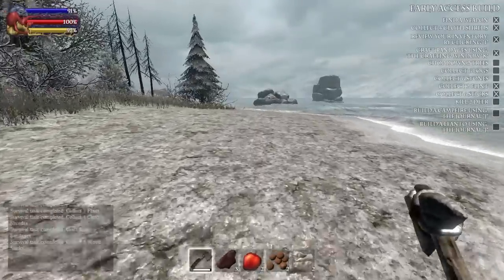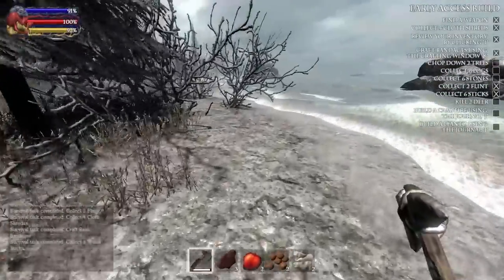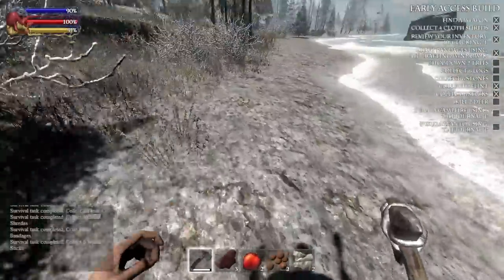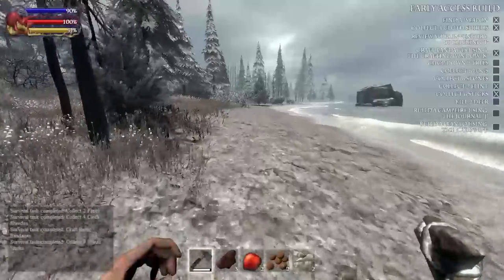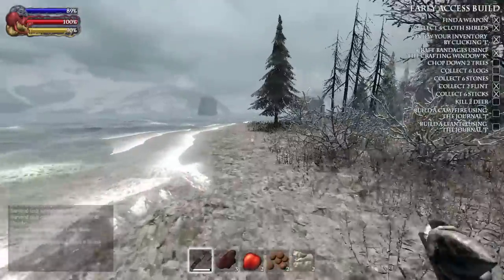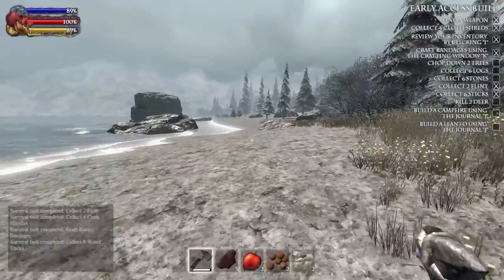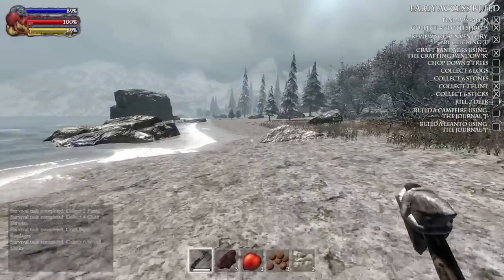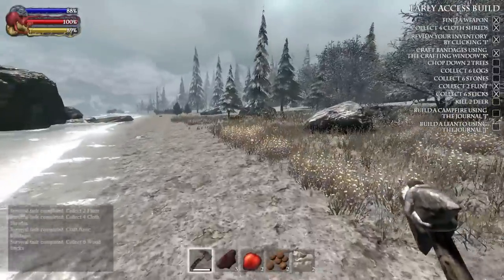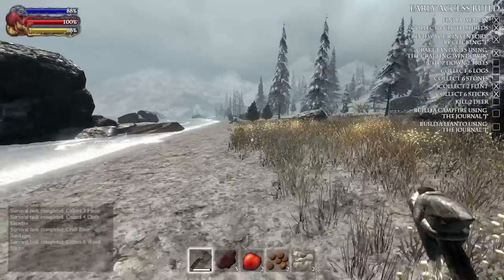We've got the early access build on the right hand side with what looks like quest journal stuff — pretty interesting. So it says build the campfire, yeah I got that. We've got to find a place to live first. For those of you watching this game for the first time, you could go back and check some of my older videos. I made a season one that went up to four episodes. Anytime there's a major update I'll usually start a new season.